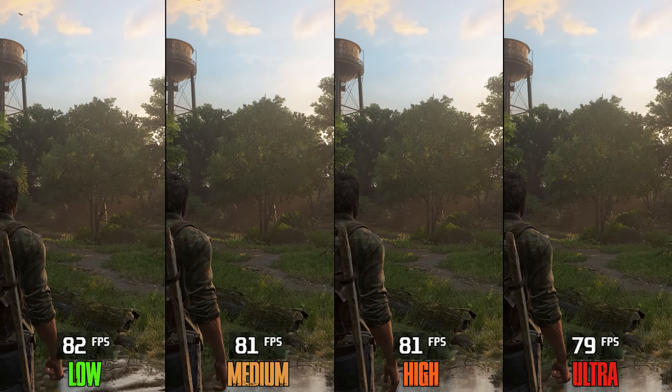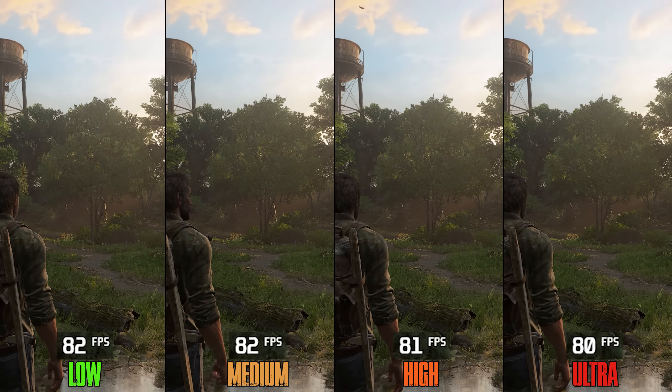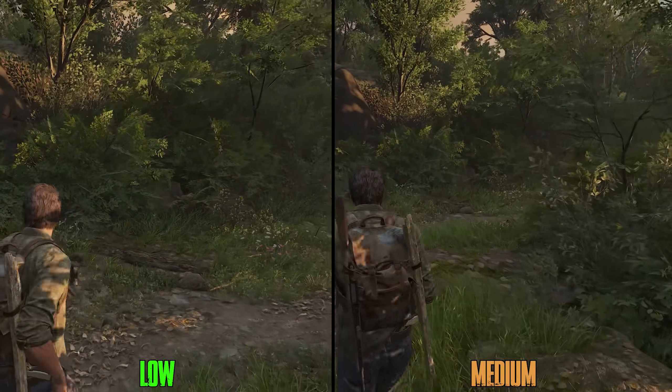We also have LOD for Environment, which mostly affects trees and foliage. Performance-wise, going from Low to Ultra drops FPS by 3%. Both Low and Medium exhibit pop-in close to the camera, so I recommend at least High.